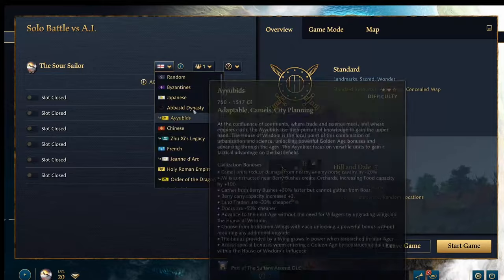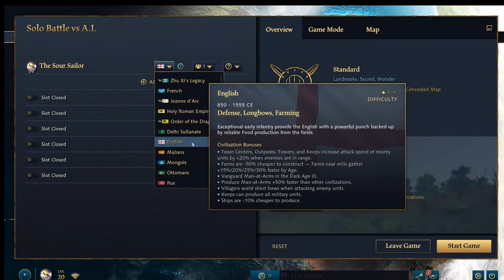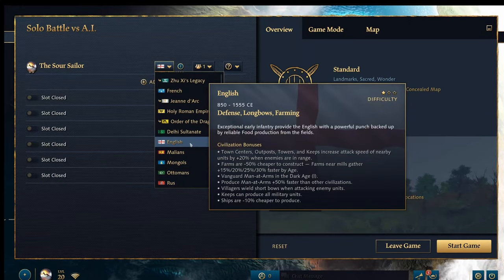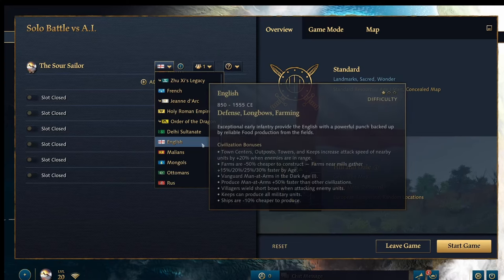The rest are usable in the base game. I'm going to pick the English because they're the easiest to play as — along with the French, they're the two easiest civilizations. You'll see on the top right-hand side the English have a difficulty of one star, whereas for example the Delhi Sultanate has a difficulty of three stars because they take a little longer to learn, but really they're not that difficult. So let's go with the English.